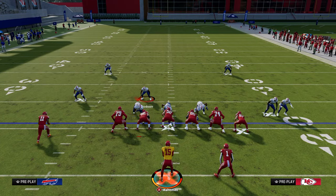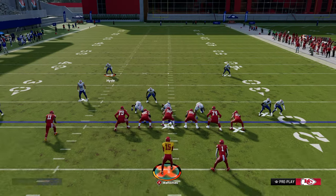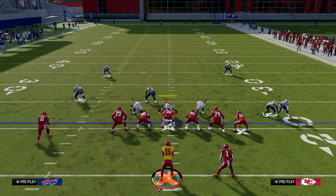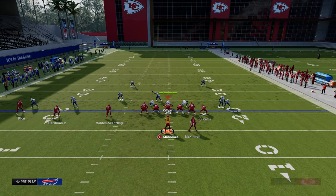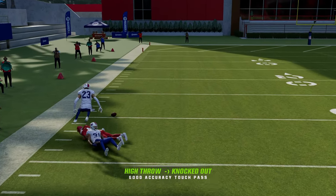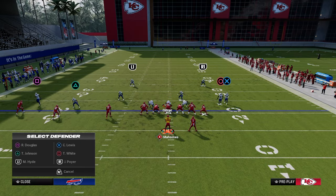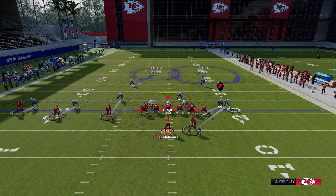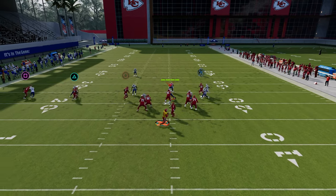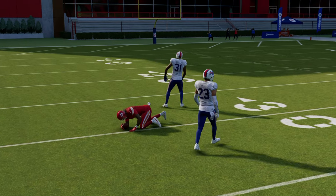Occasionally against heavy press man coverages, if you notice they're playing that guy press man on the left, put him on a fade and run your basic setup. The fade will get a step on the player and almost always burn him over the top for a big play. If you're getting a ton of cover two man but they're trying to stop the deep skinny post with the middle third adjustment, just use a basic streak or a fade — it's normally a touchdown because most people don't run a lot of man coverage.